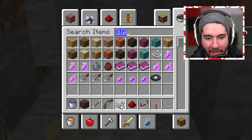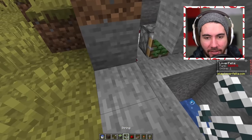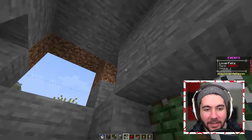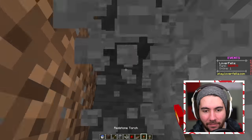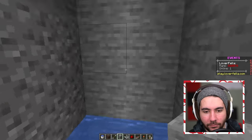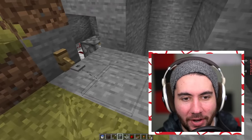We'll grab a trip wire hook and some string. We'll have to redstone-invert that though. The last thing we have to do is invert these with some redstone — really simple, just pop the torch down. One side's done, now we got to do the other side.